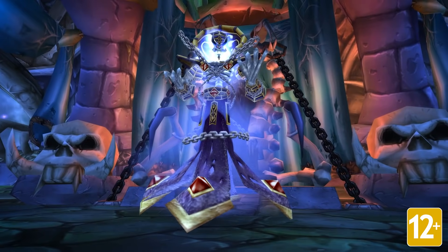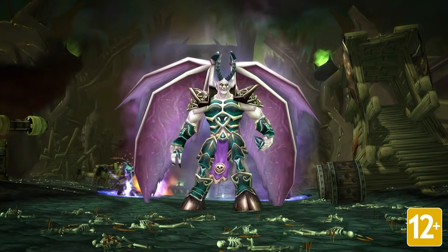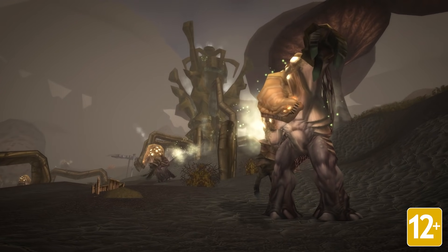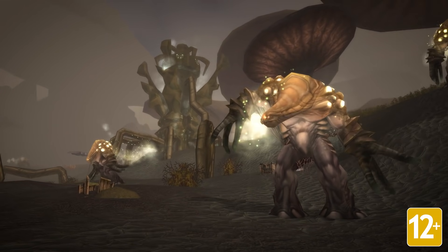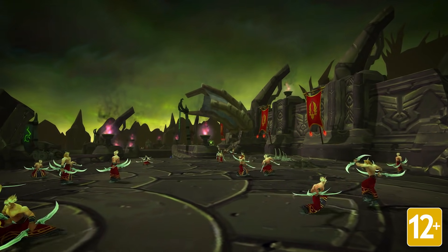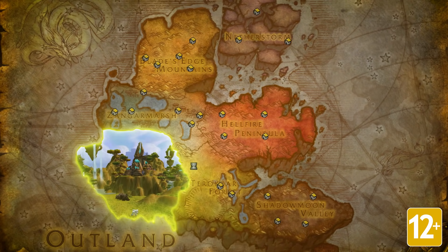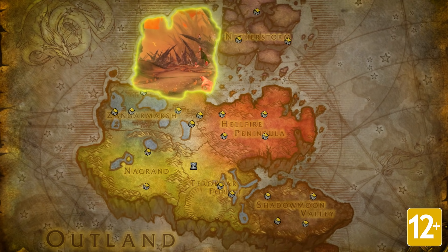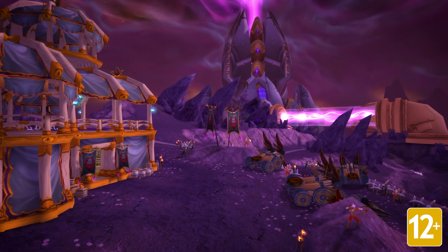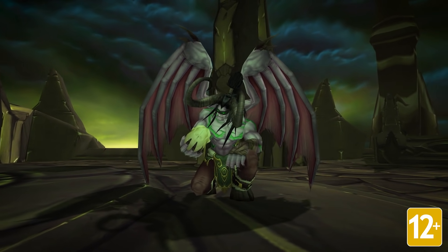After wiping out the devious lich Kel'Thuzad in Naxxramas, Heroes of Azeroth must face a new threat beyond the Dark Portal. When you go to the other side, you'll discover Outland, a war-torn wasteland broken into seven new zones: Hellfire Peninsula, Zangarmarsh, Terokkar Forest, Nagrand, Blade's Edge Mountains, Shadowmoon Valley, and Netherstorm. These lands are the domain of the tyrannical and power-mad Betrayer, Illidan Stormrage.